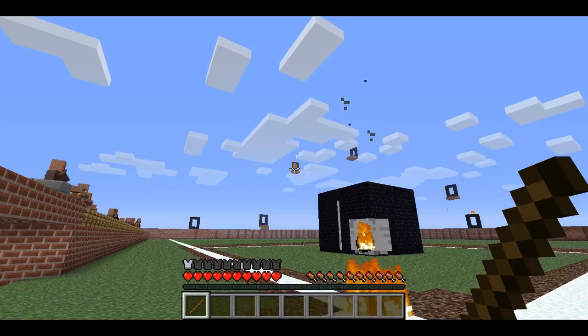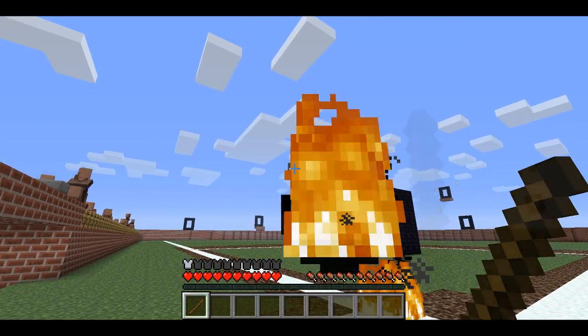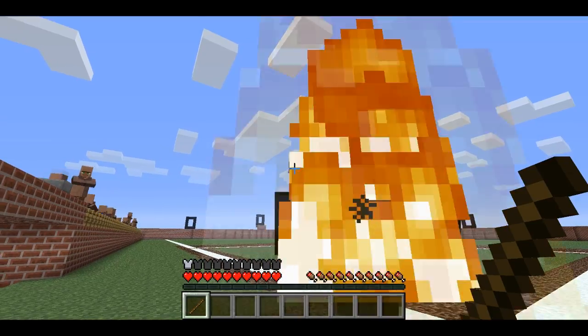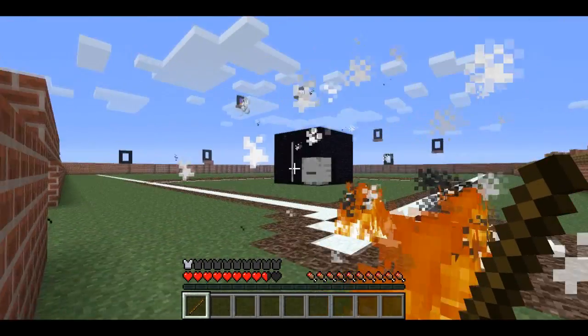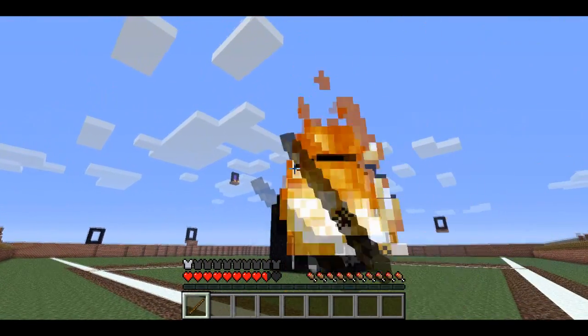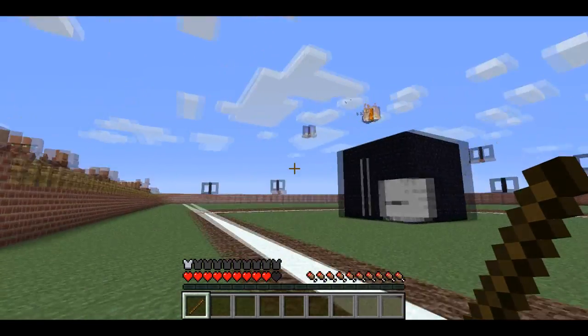You can download the game for yourself by just checking out the link in the video description. Just load it up and you'll have to do what I did to spawn a ghast, but it's very simple. It's a bit of strategy advice: the ball will go right where you're clicking, so right where you're aiming.